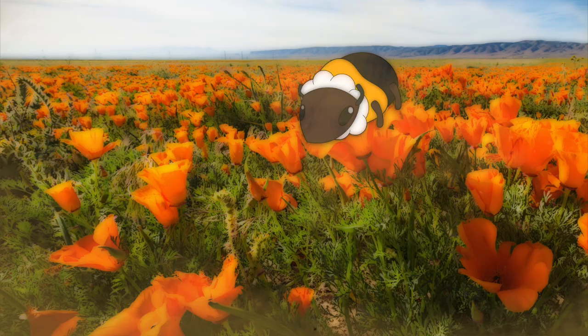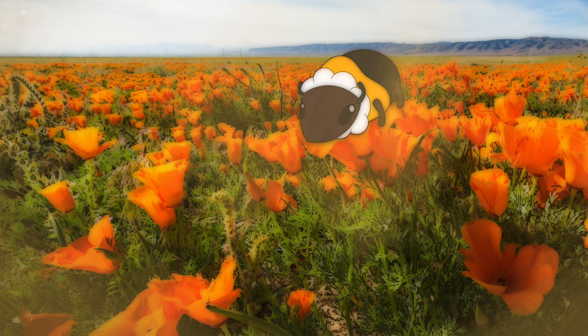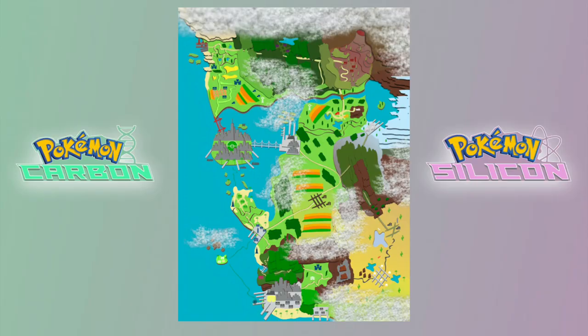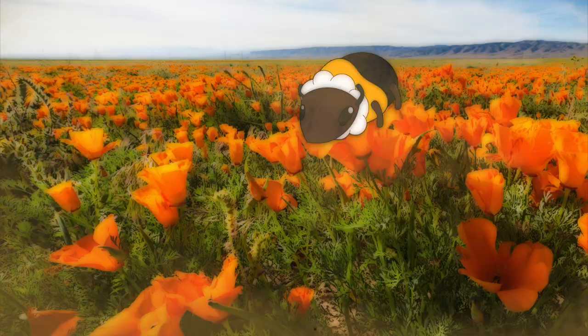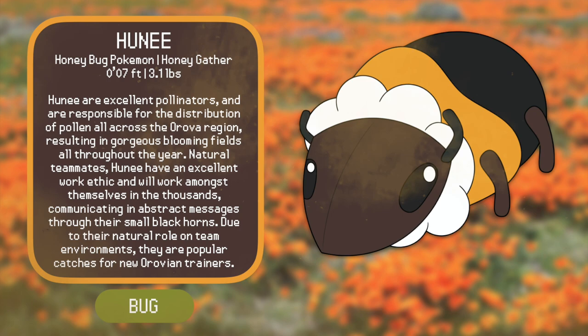Overall, Honey are friendly bug-type Pokémon that live in massive swarms, and they're partially responsible for the great condition of Arova's farms and flower fields. This is where they live — in the early routes of Arova, in equivalence to the Central Valley, Sacramento, Napa Valley, and even further south towards LA — making them one of the most common and iconic representatives of Arova. At the early level of nine, Honey quickly evolves into a cocoon form, just like most other early bug types.